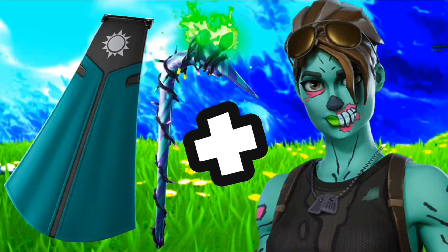The gold trooper — the first original gold trooper style — with the Banner Cape back bling looks pretty sweaty. If you want to top it off you can include the Minty Pickaxe to make it look even cooler. I used to use this a lot back in the day during Halloween time.